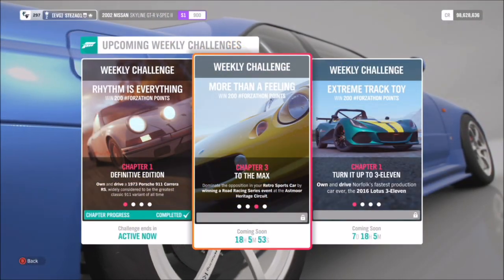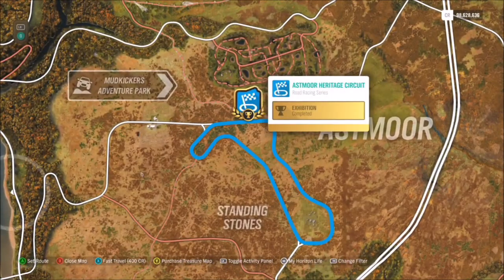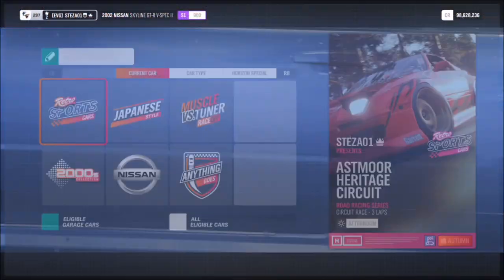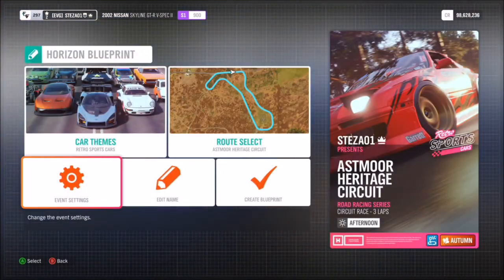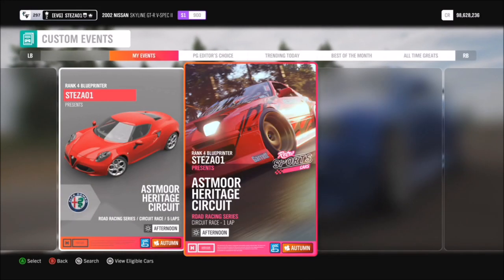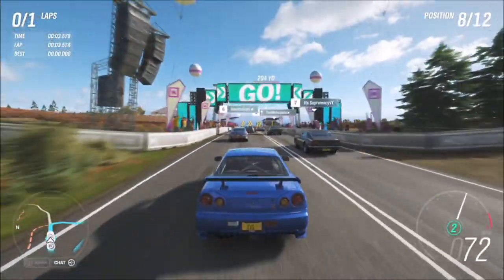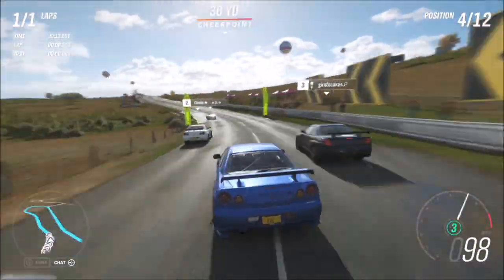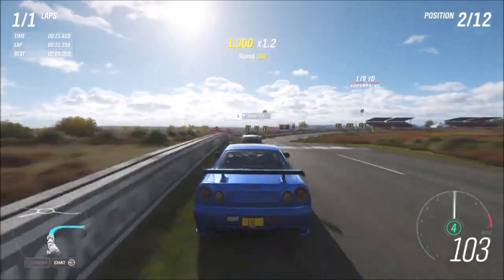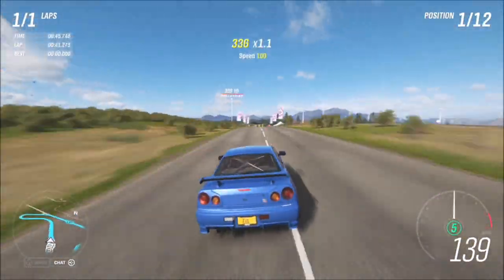The next challenge wants you to win a road race series event at the Astmore Heritage Circuit — this race here in Astmore. What I recommend is just creating a blueprint for one lap. You don't have to create a new route because this one is actually quite quick and easy, and it can be on whichever difficulty you want as long as you're in your retro sports car. The AI are being quite annoying as usual, getting in the way and braking right in front of you, but it's actually quite an easy race.